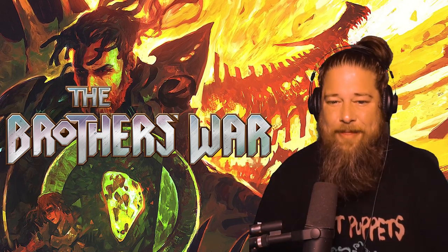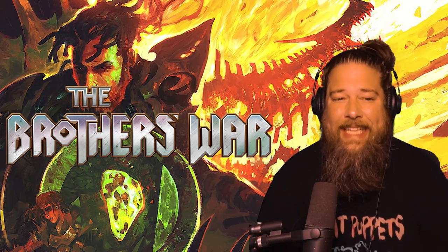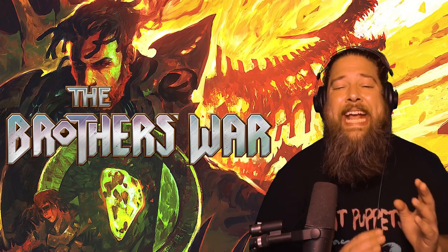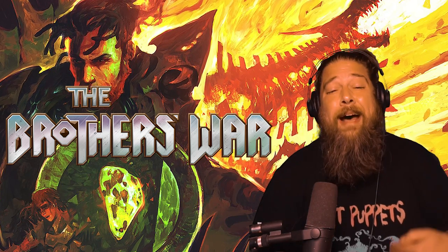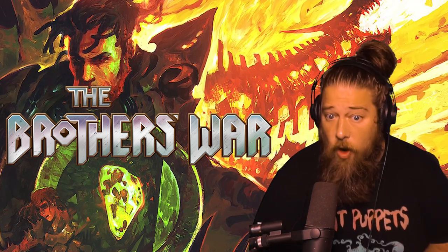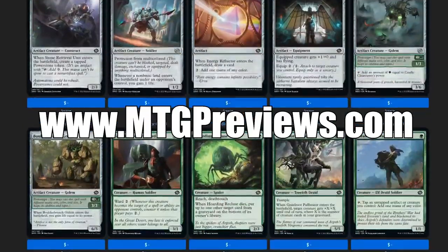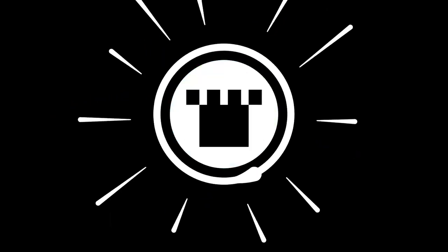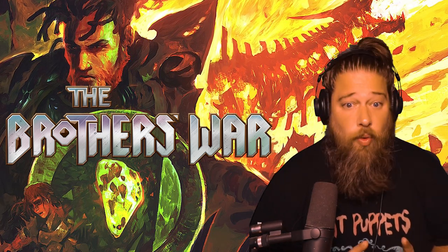Hey, hello everyone, it's Seth, probably better known as Saffron Olive, and it's time for another daily dose of Brothers' War spoilers. We've been working our way through the set color by color, and today is red day. Before we jump in, two quick reminders: head to mtgpreviews.com for the full spoiler, and get Brothers' War cards from sponsor Card Kingdom at cardkingdom.com/mtggoldfish — you can even get a free goldfish sticker if you mention it in your order notes.